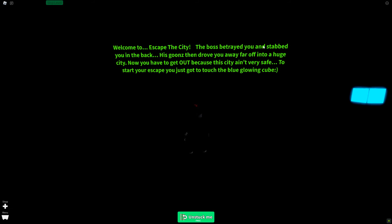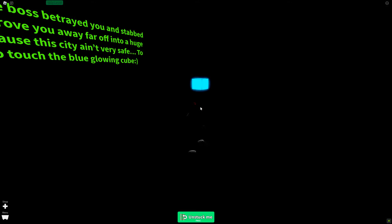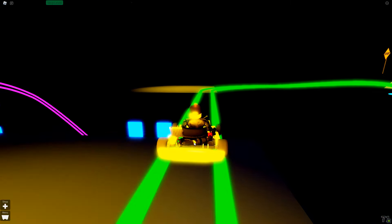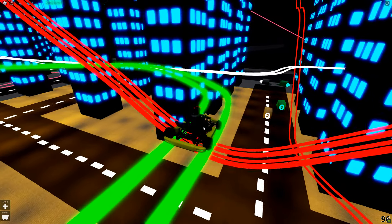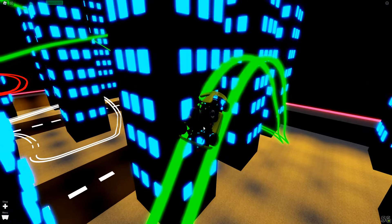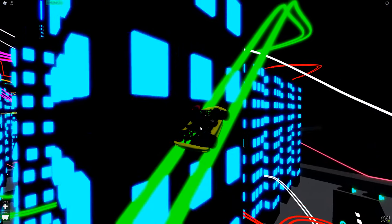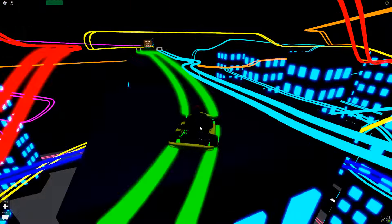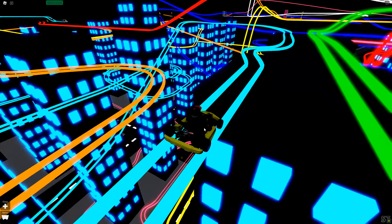Welcome to Escape the City! The boss betrayed you and his goons drove you far into a huge city. Now you have to get out. To start your escape, touch the blue glowing cube. There's their van — they dropped us off. Green one, level one. We have some different colors and it says steep. I can see lots of different colorful tracks — looks like we'll be hitting all of them. Light blue track, level two.